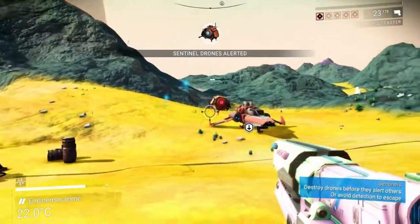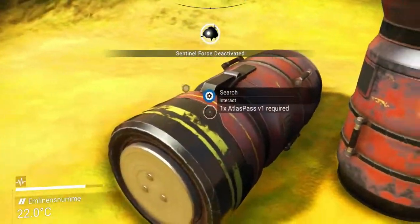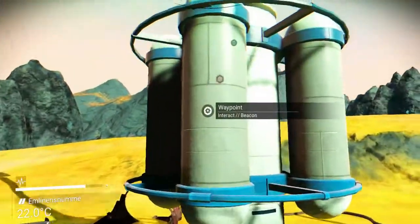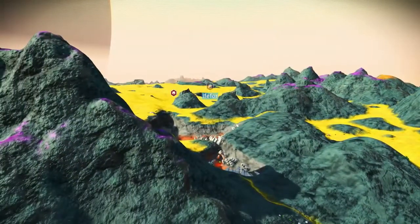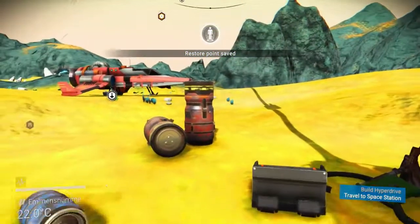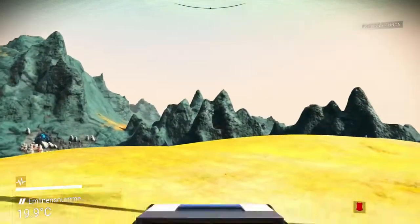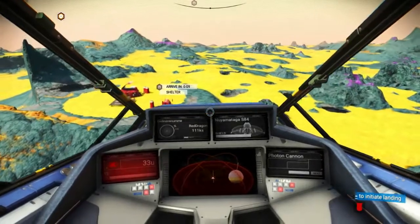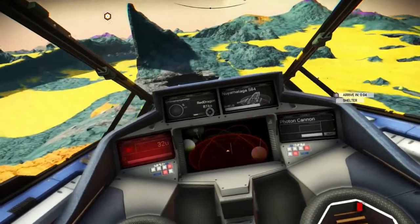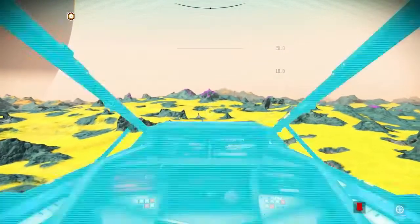A few moments later — I'm going to destroy you. What is this? Atlas. I don't have that. That will definitely lead me somewhere — let's see where it points. What is that — advanced life form detected? Let's get out of there before it depletes my launch thruster. I'm pretty sure I was here before — it's the same place. Let's try searching a little bit further to see if I can actually find something.